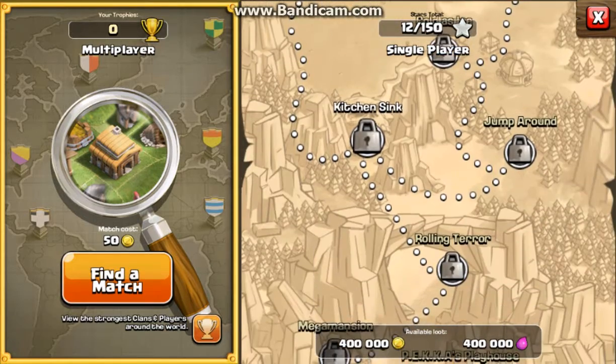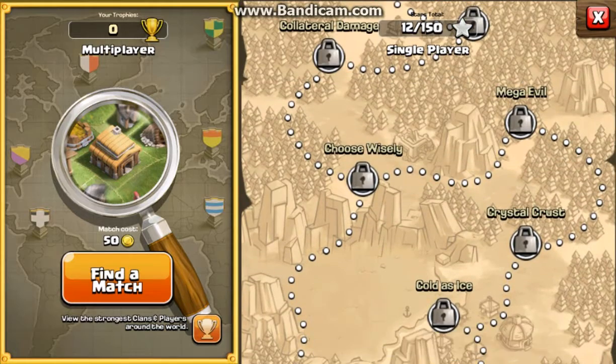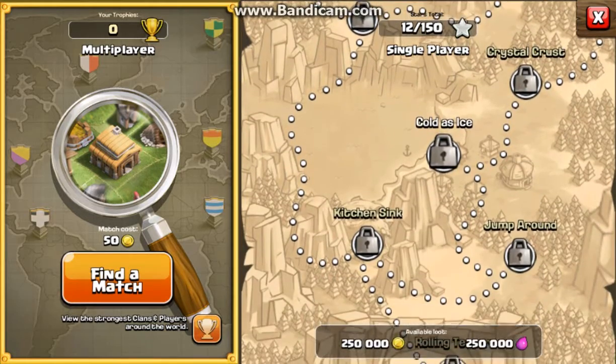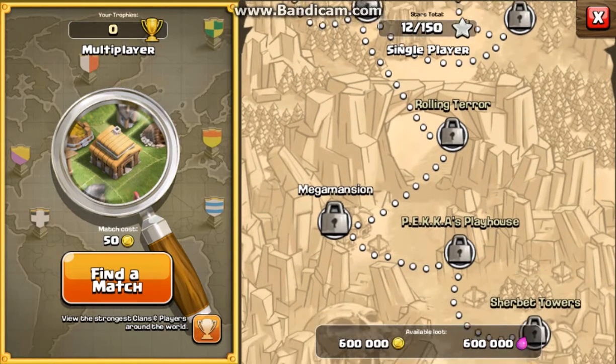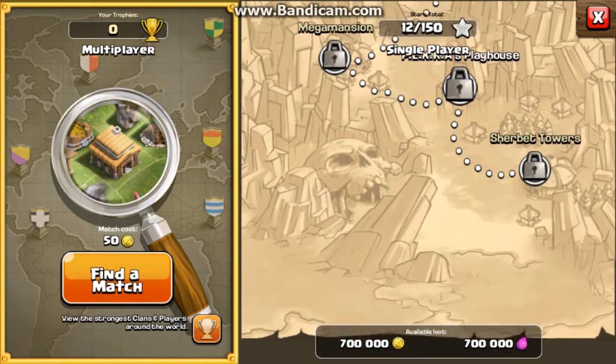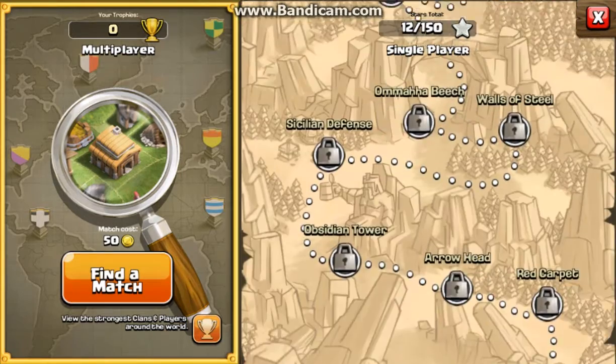I think you get 400,000 there for Kitchen Sink, which is really hard. Then 200,000, 250,000, 300,000 — you really start raking in the rewards here. 600,000, 700,000, and last but not least, Sherbert Towers — 800,000 of gold and elixir. So it's definitely worth getting these out of the way while you can.